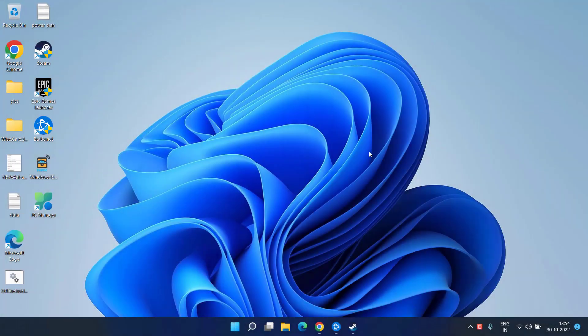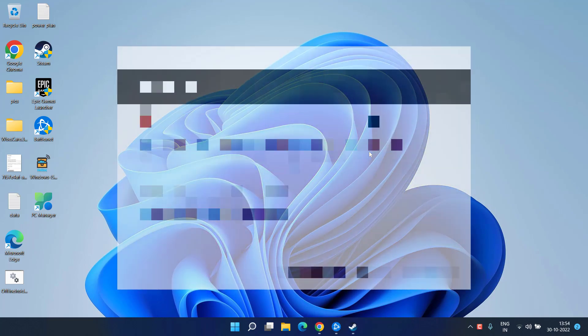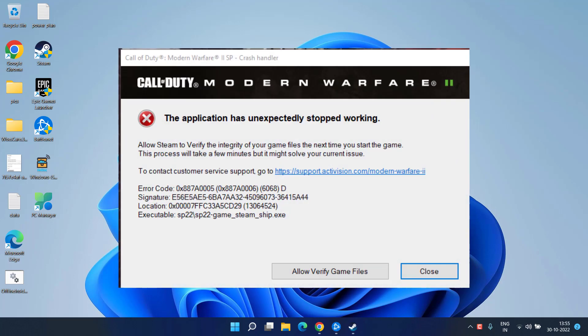Hey guys, welcome back to my channel. This video is all about fixing the COD Modern Warfare 2 error where the game has unexpectedly stopped working with error code 0x887A0005. Without wasting time, let's go ahead and proceed.